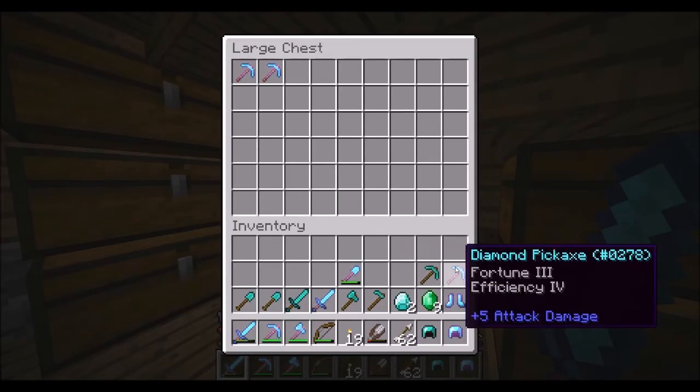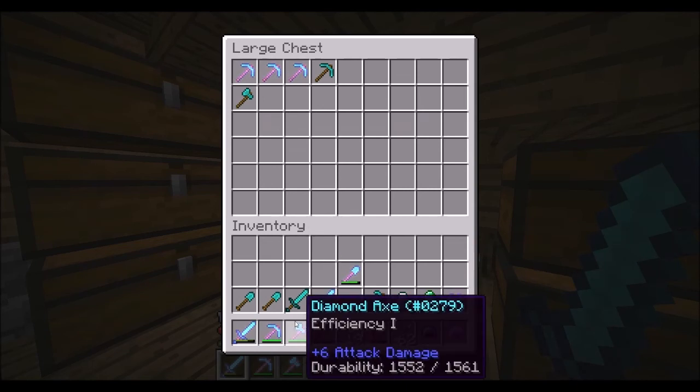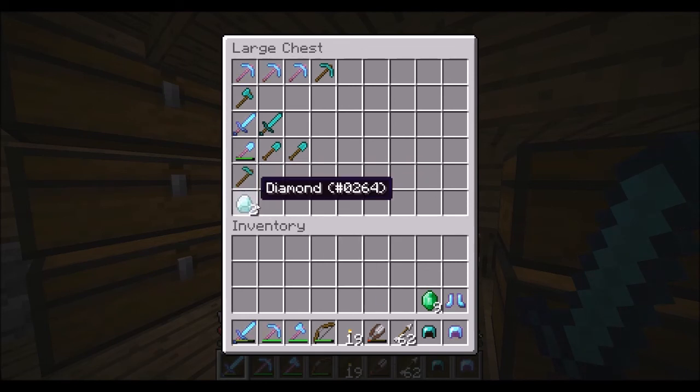Okay, here it goes. Diamond picks, diamond axes which I finally got, diamond swords, diamond shovels, and diamond hoes. Awesome.